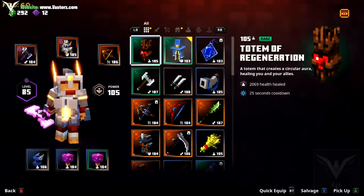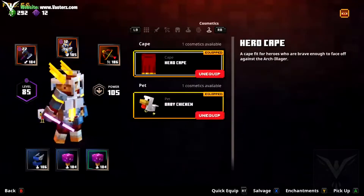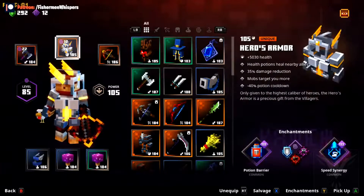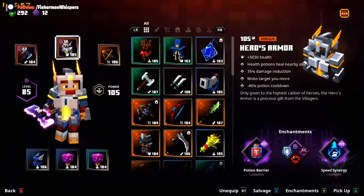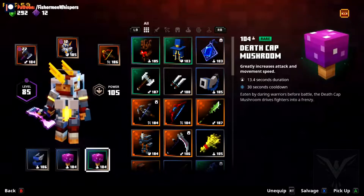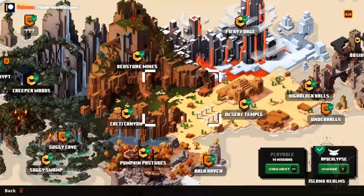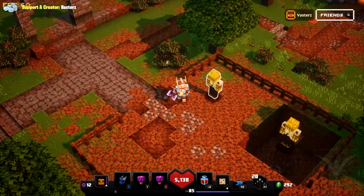Let me show you my equipment that I currently have. I'm still trying to farm for better stuff and figure out my dream build, but I really do like the build I have right now. It's pretty decent and it took me a long time to get all this equipment — a lot of farming was involved. I beat the game on Apocalypse, everything's done.